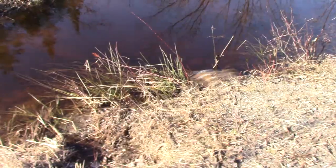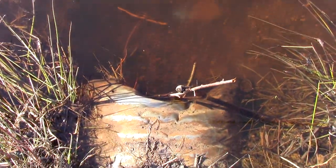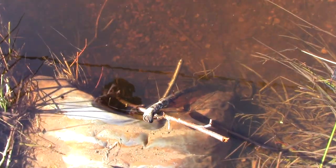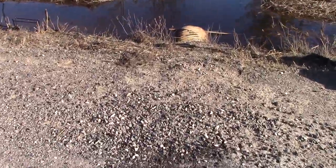We got the traps reset. This one here is in the mouth of the culvert - that's the one we had the otter in - so hopefully we got the otter out of the way. Then we've got this one at the other end of the culvert. I just put that cattail on top there, kind of as a floating stick if you will, so they dive down.